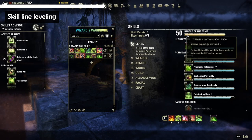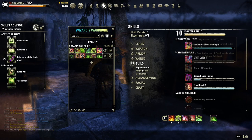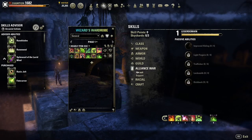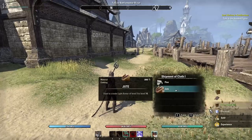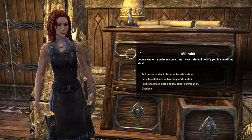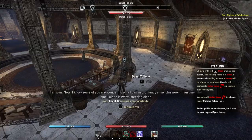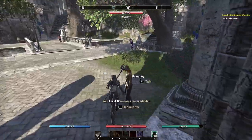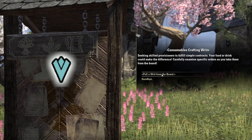Some skill lines level differently from others. Class and weapon skill lines level when you have their respective skills slotted on your bar, but others will have a different condition. For example, the Mages Guild skill line levels by picking up blue glowing books scattered around the world. You can see the leveling condition by hovering over a skill line's progress bar. If you have ESO+ or don't mind the inventory game, get into daily crafting writs — they provide XP, valuable materials and recipes. Crafting dailies become available at level 6; grab a quest from a message board next to any city crafting area and follow the quest marker until you find Millenith and Danel Telleno. They will certify you for crafting writs.